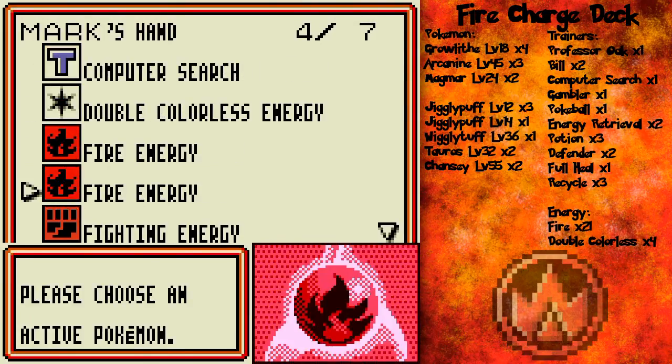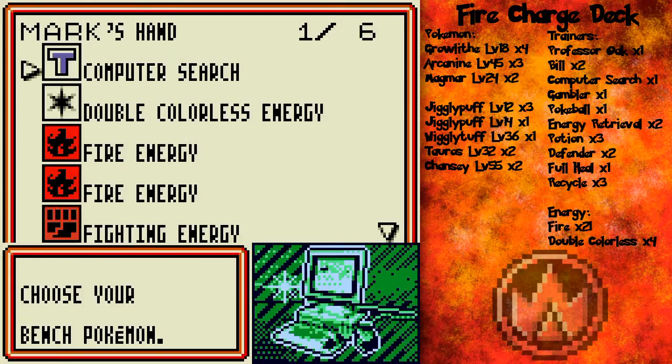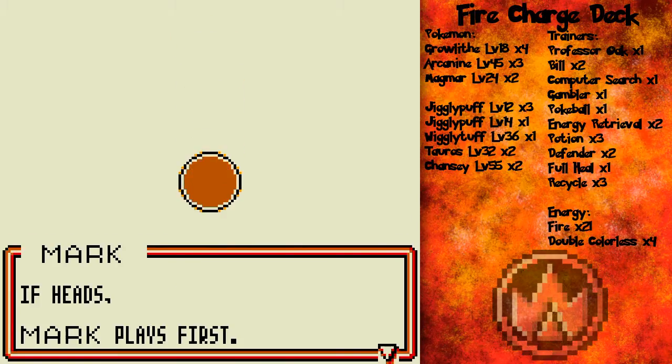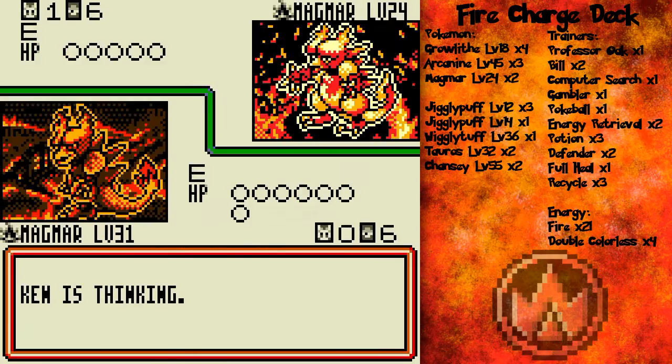I forgot the level of that Magmar. But anyway, the main majority of his Pokemon are colorless Pokemon. The strategy of his deck is to do massive amounts of damage that also kind of give him recoil damage — like Chansey's Double Edge, Arcanine's Takedown, Jigglypuff's Double Edge, that sort of thing.